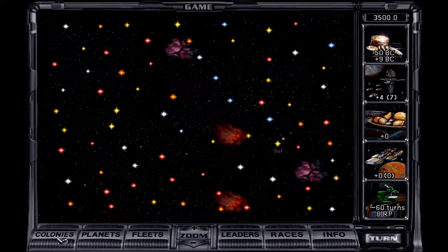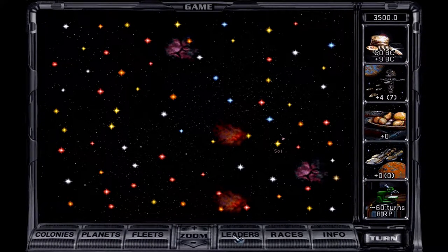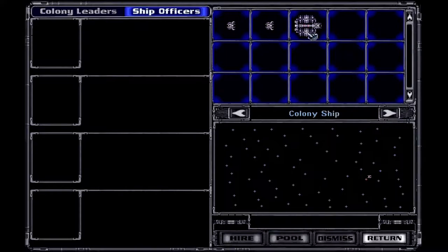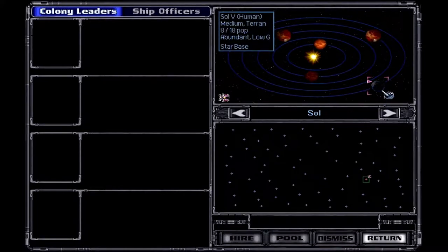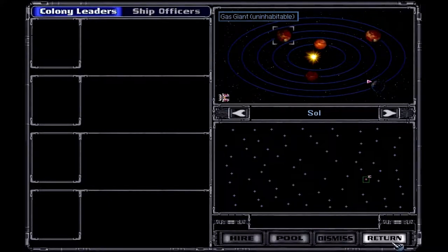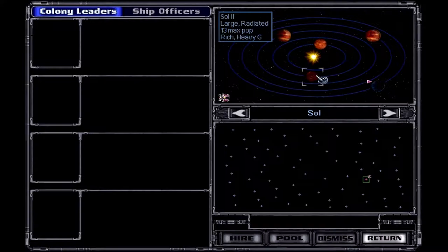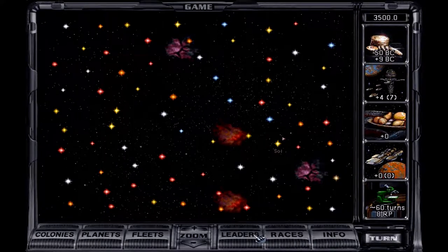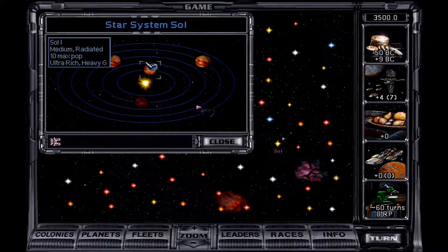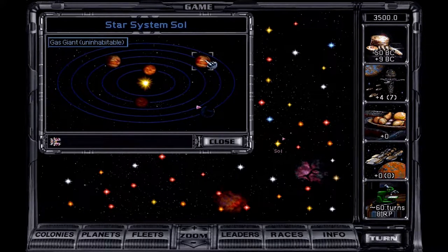Now I can click on my colonies tab, my planets, my fleets, and see if I have any leaders — they're like heroes. I can choose up to 4 colony leaders; they come over from time to time. Right now I have two frigates and a colony ship — that's nothing. My planet Sol is a good planet, though it's radiated. There are also two other planets in the system. I have an ultra rich and a rich — I lucked out. Usually I don't get that. I can eventually colonize these two, but the gas giants are uninhabitable.